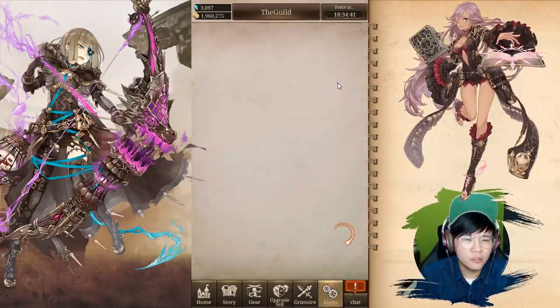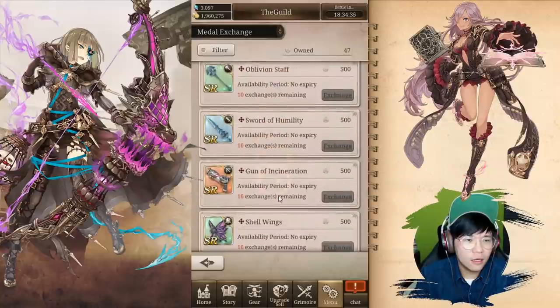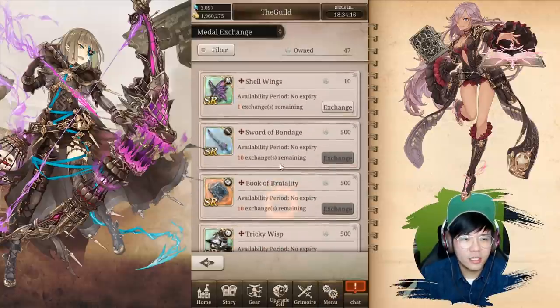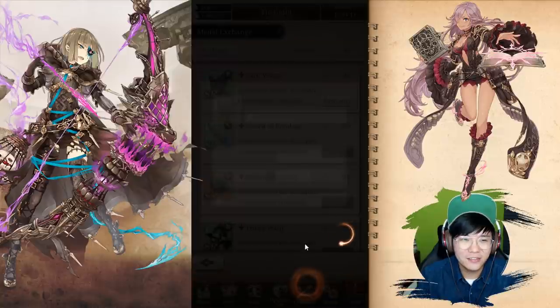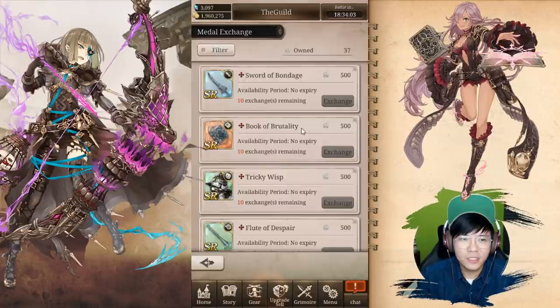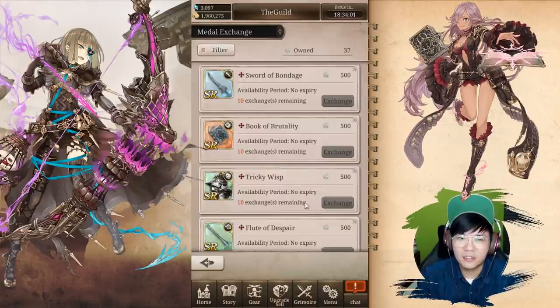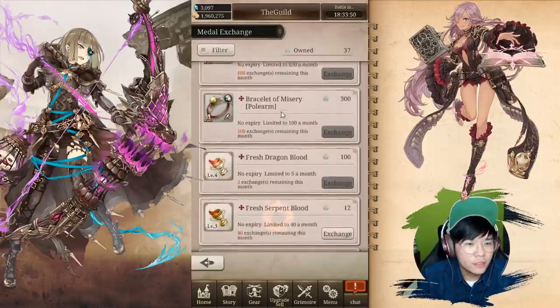Going to the guilt shop — which is called charm medals — I have 47 right now. They actually have an SR item for only 10 medals, so I'm probably just going to grab that to boost some attack. Even though I'm DPS, you can put this in your sub-gear to boost some stats. The rest of the SR items are 500 medals. I'm looking for the food that was mentioned in the post — let me scroll down.